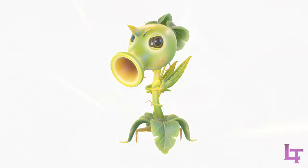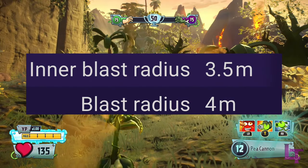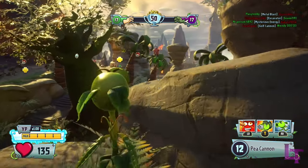In 3rd place, we have the P-Shooter. One of the easiest classes to pick up and play, with his generous splash damage, massive splash radius, and surprisingly small size making him difficult to hit.